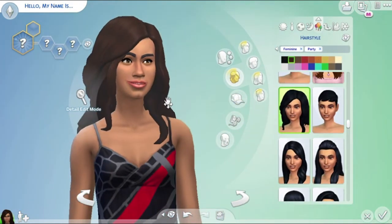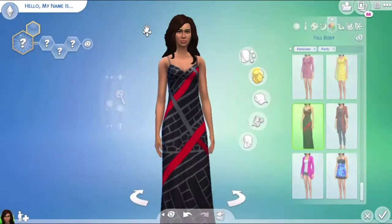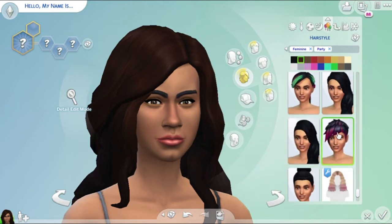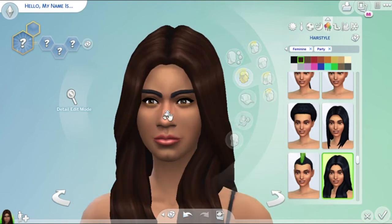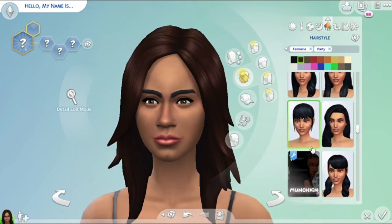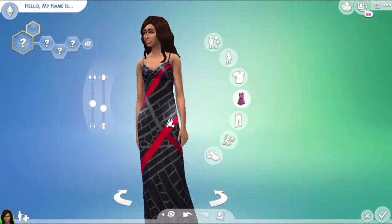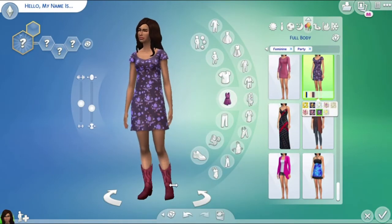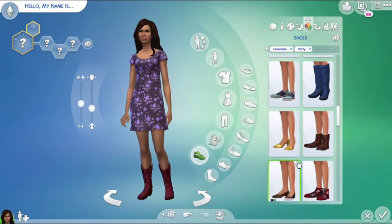I'm gonna change her hairstyle for the party wear — that is really cute but she looks a little older with that hairstyle. It's still really cute though, I do want to keep it, and I think it makes her skin look good. I think I'm just gonna stick with the one I chose the first time and change her dress — probably this purple one, it's really cute and it makes her look young. Now let's change her shoes.